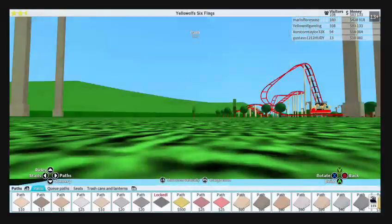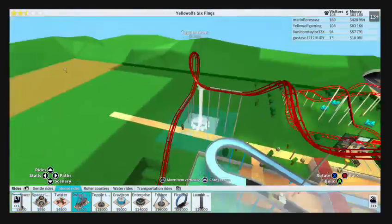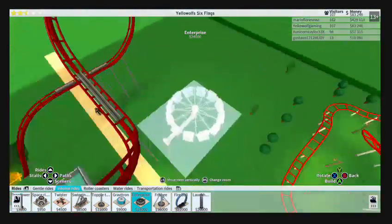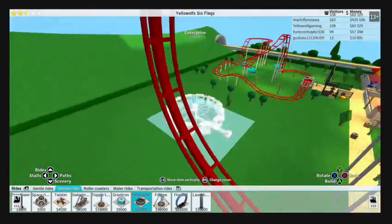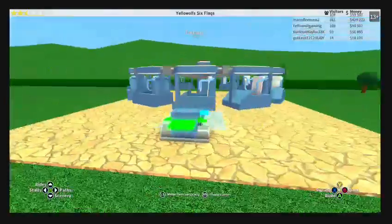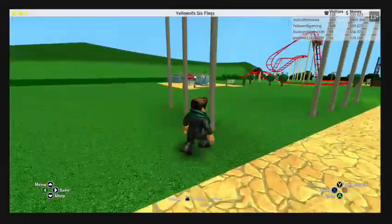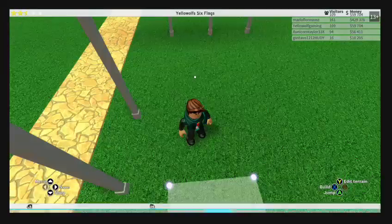Today we're gonna do a little bit more of that with some new rides, so let's begin. The first ride I'm gonna add is this ride and it's gonna be called the Excalibur - like you know, Excalibur from King Arthur, like the sword of light or something. I'll put it around here.